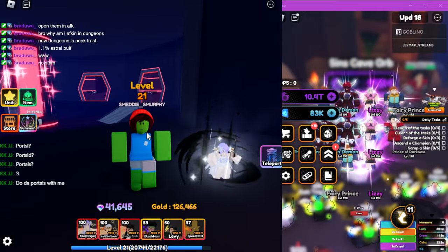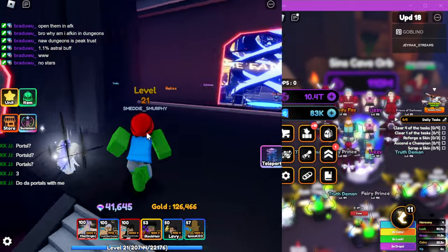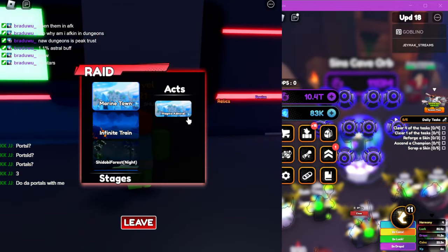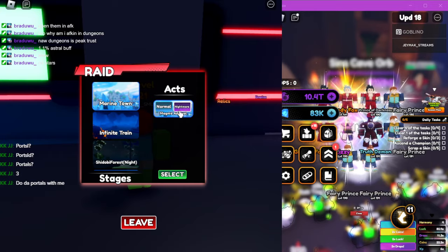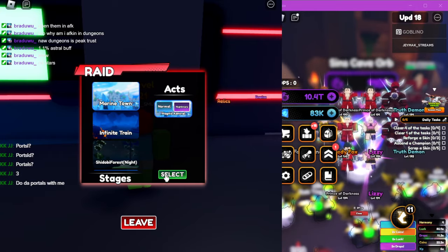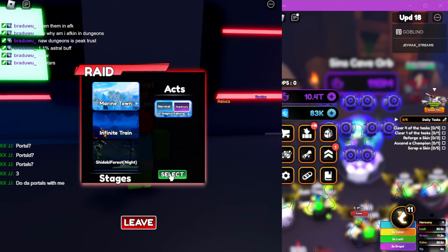What's up people, in today's video we're going to show you how to AFK raids. We use Tiny Task. We're doing Marines here. You could get re-rolls, you could get firefruit, you could get stat upgrades and stat reset things.